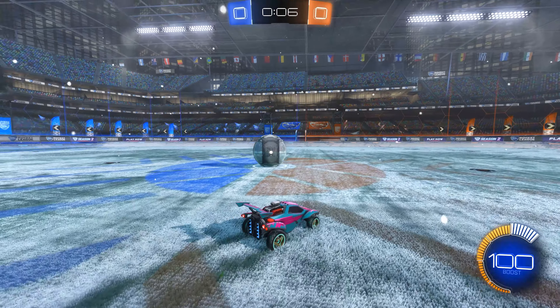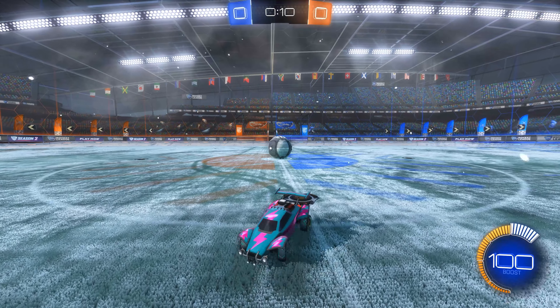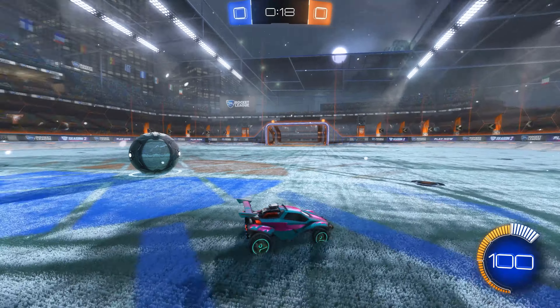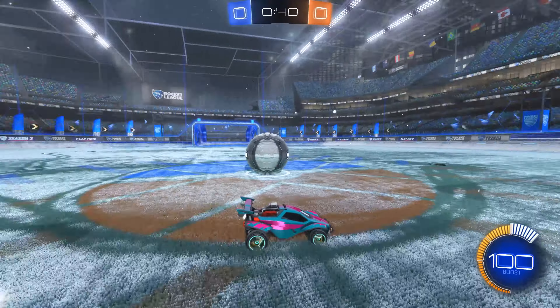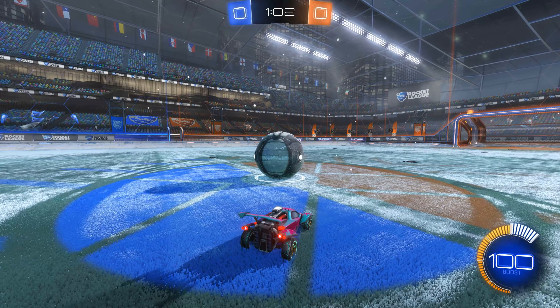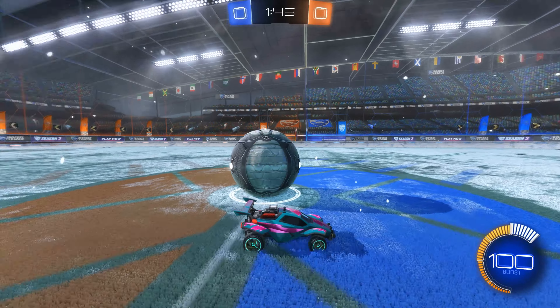My basic idea was to use the kickoff circle as a pupil, so first I drew an eye around it — making some outlines with the car in the snow and re-driving the routes for bolder thickness. For higher contrast I cleared the whole pupil from snow by jumping. I was really scared to touch the ball here.